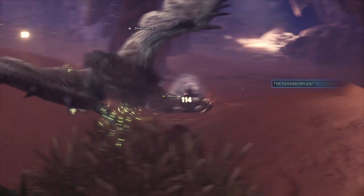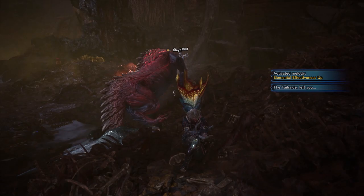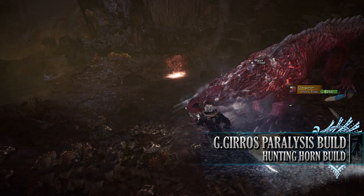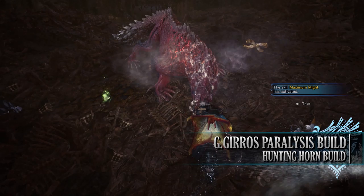Let's move on to the next build, which is the Great Gyros Paralysis build. This build makes use of the Great Gyros armor set, which naturally benefits paralysis weapons. It will also be taking into battle a Paralysis Hunting Horn, which doesn't have the best songs — so this also demonstrates the Hunting Horn's prowess even when using a horn that doesn't have the best songs.